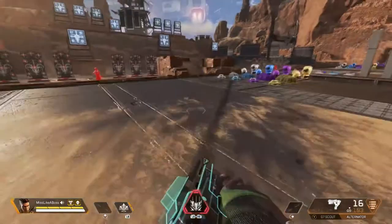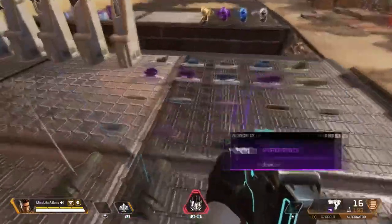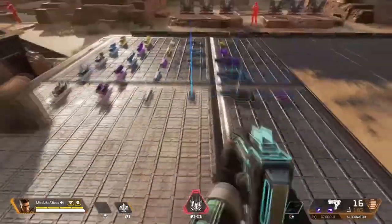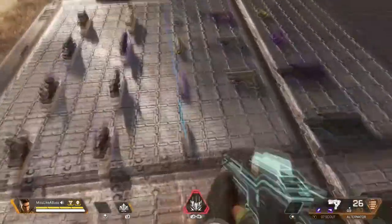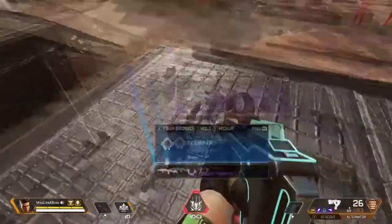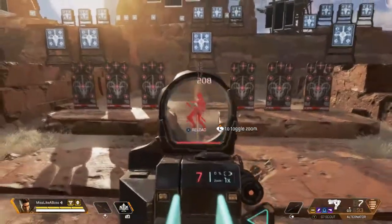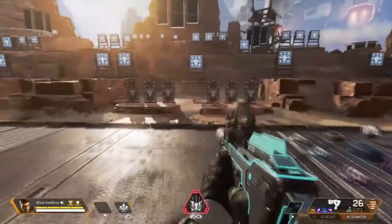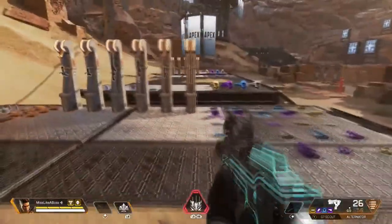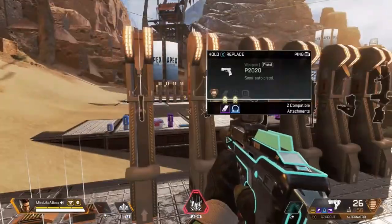The Alternator and the P2020 are two guns you grab at the beginning of the game when you have nothing else. They're not very accurate and not very powerful. Speaking of light weapons, they sit at the bottom of the strength scale, so they're not really powerful. You really gotta lay into someone with the Alternator, but it's alright for the beginning of the game — please don't bring it throughout the rest of the match.